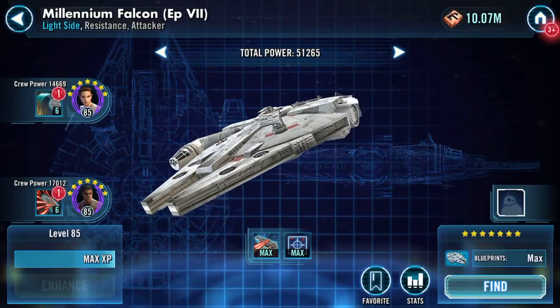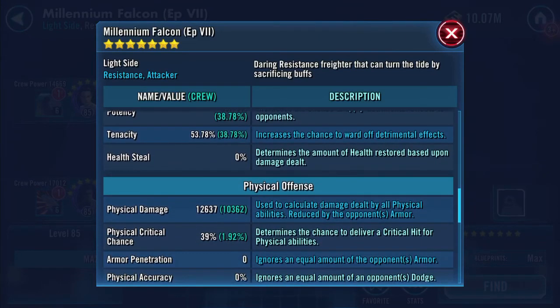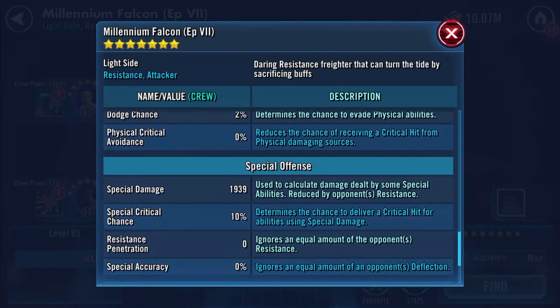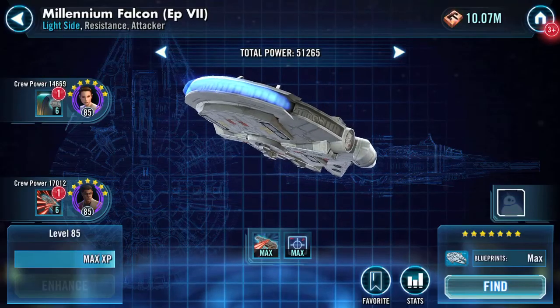Here's the Millennium Falcon. Currently it has 76,620 health, 19,358 protection, 152 speed, 12,637 physical damage — that's a lot of physical damage — 1,939 special damage, and 9.94 resistance.